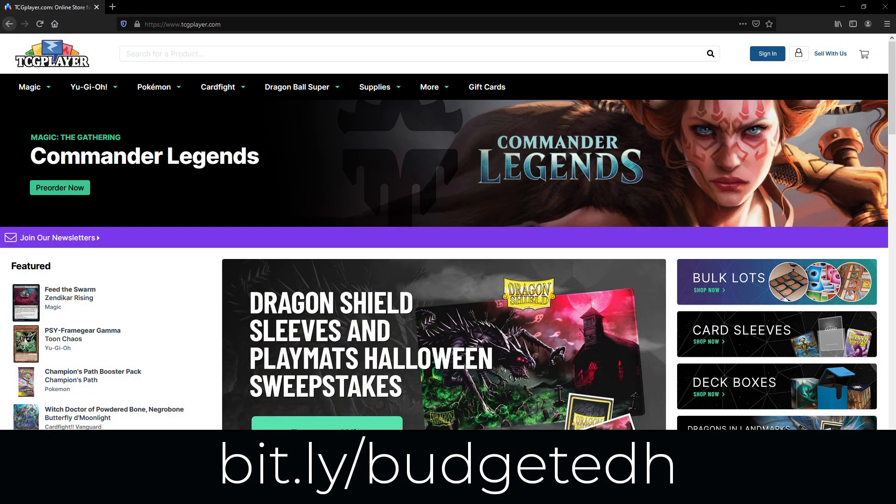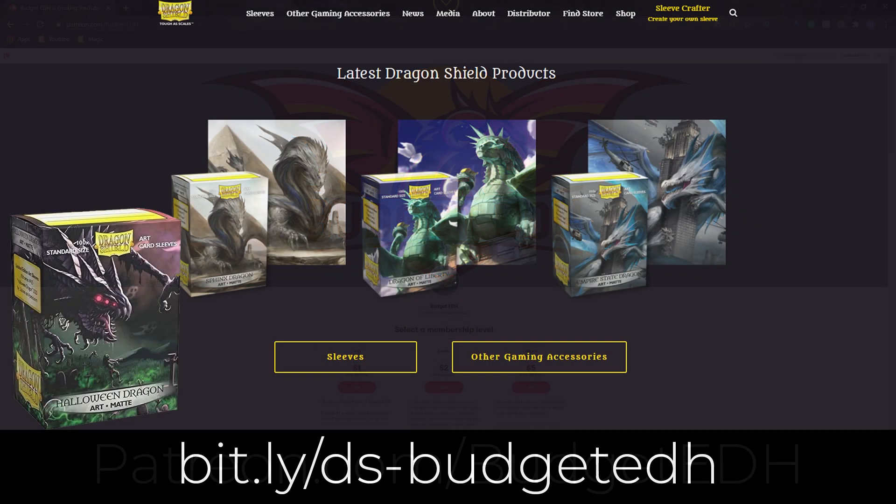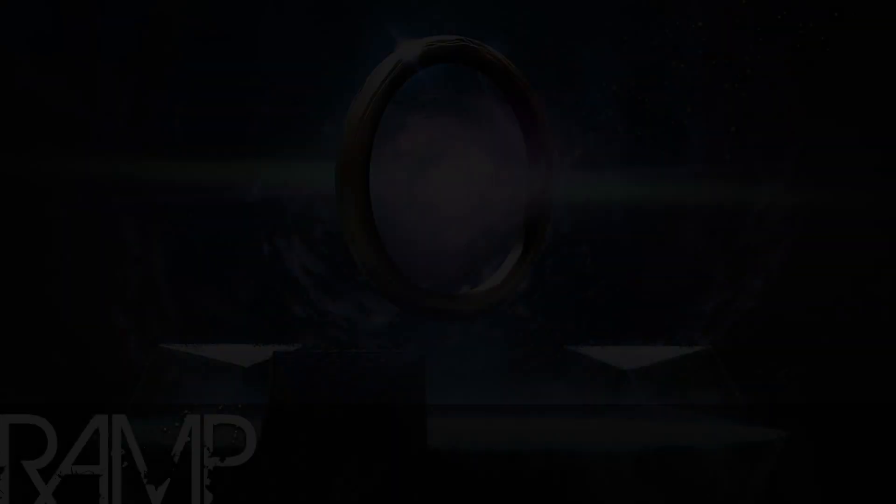If you're looking for singles, sealed product, or accessories, check out our affiliate link at TCGPlayer.com — it doesn't cost you anything, but it does help out our channel quite a bit. Another way you can support us is directly on Patreon.com slash BudgetEDH. There you'll find different tiers and rewards at each tier. This show is also sponsored by Dragon Shield — if you're looking for sleeves, binders, play mats, or accessories, check out dragonshield.com.